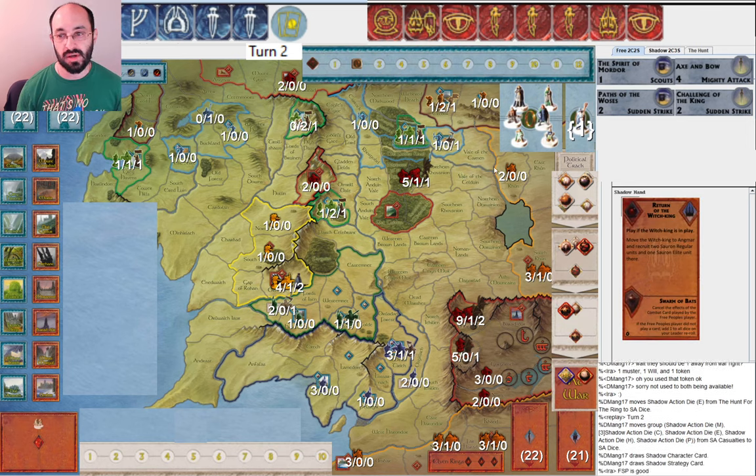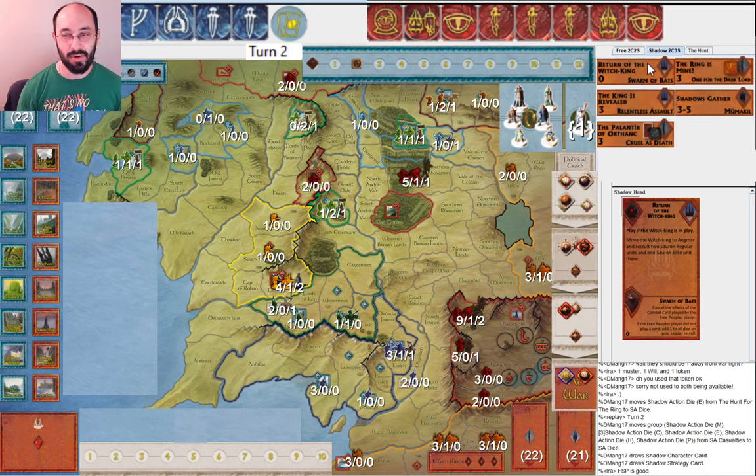My opponent draws Swarm of Bats — I drew Scouts the same turn they drew Swarm of Bats. To be fair, they did draw an extra strategy card, and because of that card draw it gave them an extra chance at Swarm of Bats, which is really nice if you're heading north and haven't made it to Old Forest Road yet. Shadow has two Swarm of Bats in their deck and Free People have three Scouts in their decks — better chances for free people, but my opponent drew more cards.